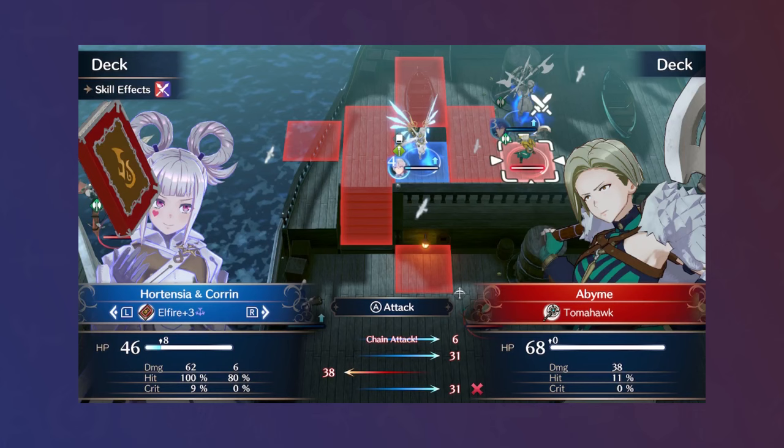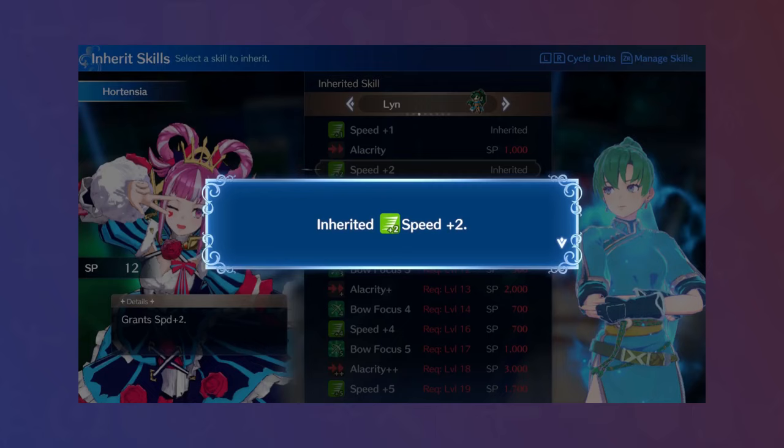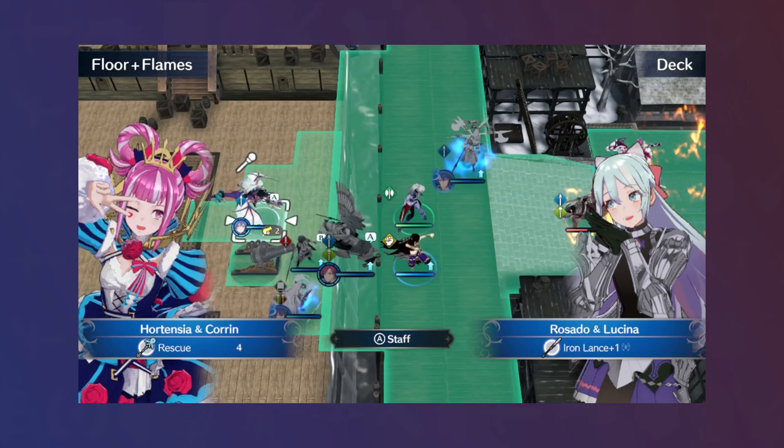From there, I realized her speed was starting to fall short a little. I could have done the Leaf paralogue to get a Speed Wing for her, but I opted for Speed +2 instead, taking the place of Canter. Another curious change was forging an L-Surge, whose extra might was necessary, with being locked to 1 range not actually being a big deal for the upcoming map, Chapter 19.